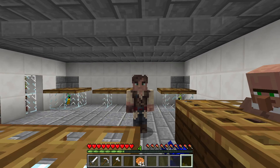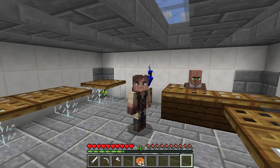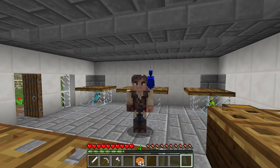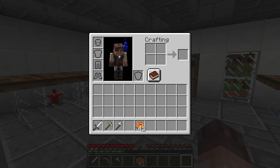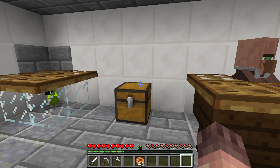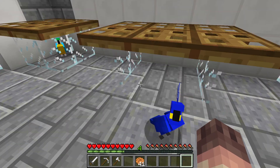You know what the best part about these is? Right click on them and they sit on your shoulder — look at that. You'll probably see some more videos with Blue in the future. He's a really good parrot, really good on your shoulder. I think I can have up to two on my shoulder. All you have to do is right click, and to get them off your shoulder you just jump and they fly off.